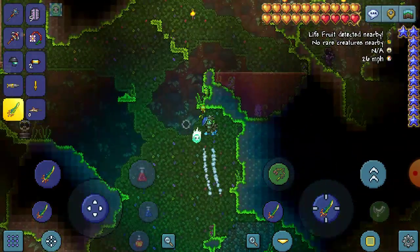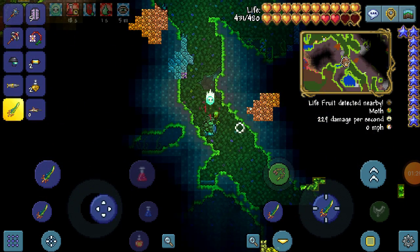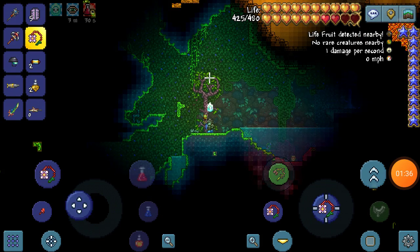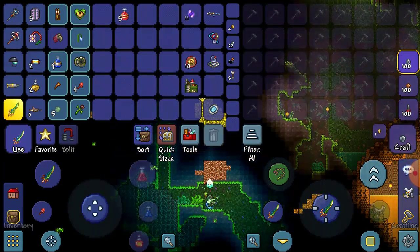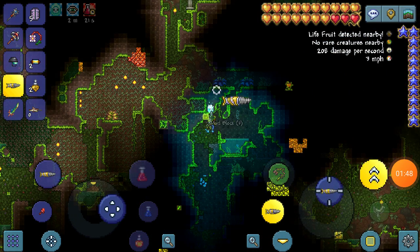I should probably get a spelunker potion. Got my spelunker potion, so let's start looking for some life roots. All right, the first life root is right here — there we go, three more to find.